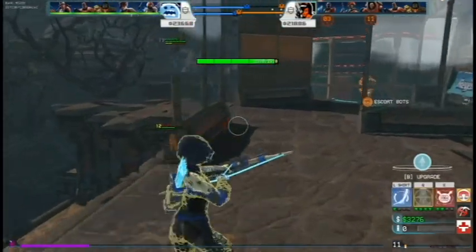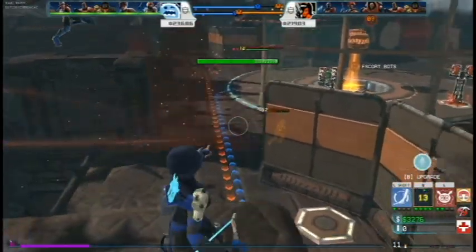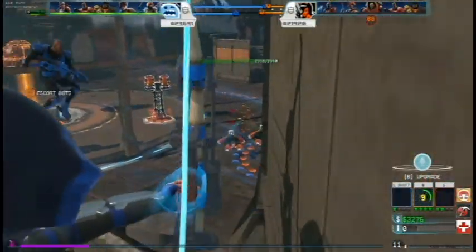Getting a couple of headshots, I notice I dropped the sharpshooter's health, so I go ahead and pressure them. I put that damage over time on them — they got a little bit of health left — so I just forget about them and let them end up dying.